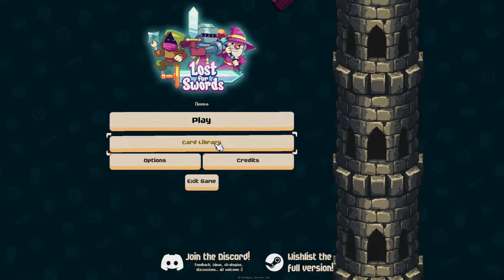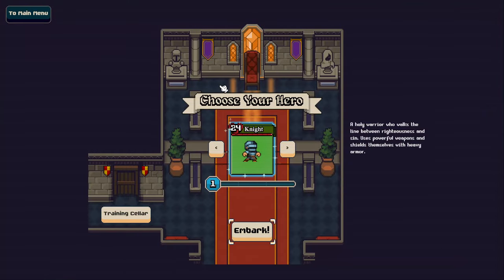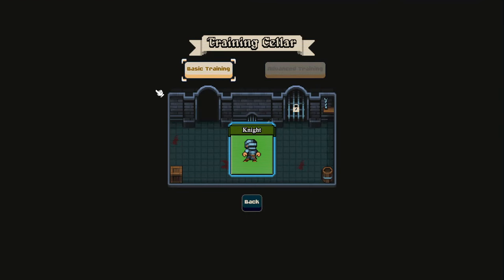I haven't touched this one yet, so I've got nothing in the card library. But we'll jump in and see what we're in for. Choose your hero. There's a training seller - that might be a tutorial. With the knight, let's go.